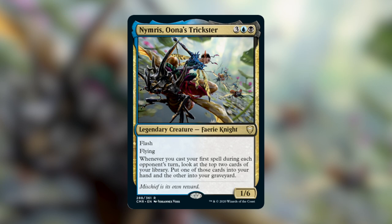Fairy Tribal was another thing I considered, but there are already a lot of really powerful Fairy Tribal commanders, and I don't feel like Nimris really brings anything else to the table that those don't, so I kind of settled on Control. One of the hard parts about playing Control in a multiplayer format like Commander is every time you go to counter an opponent's spell or remove a piece from their board, you also have two other players at the table that have not lost a card.